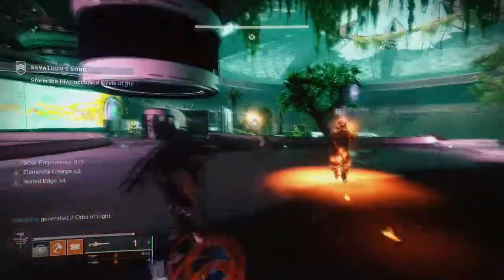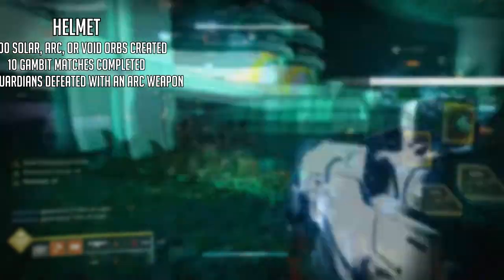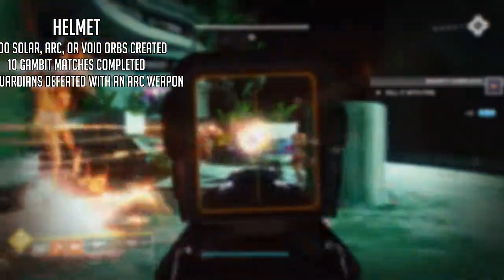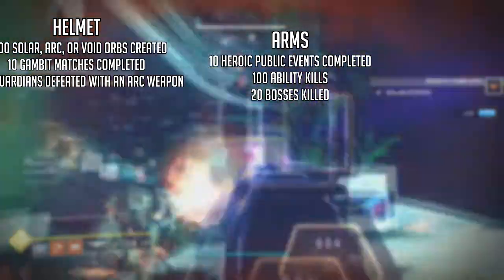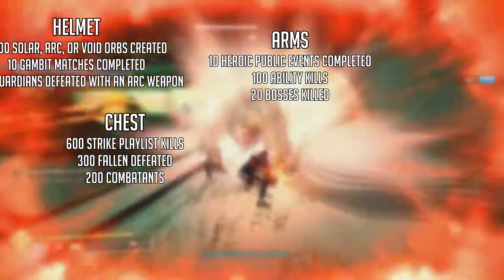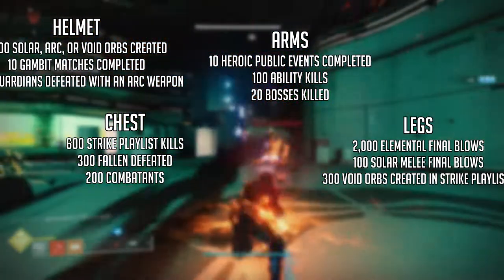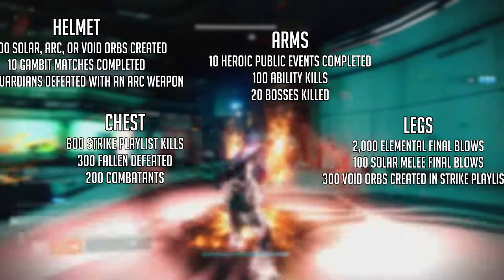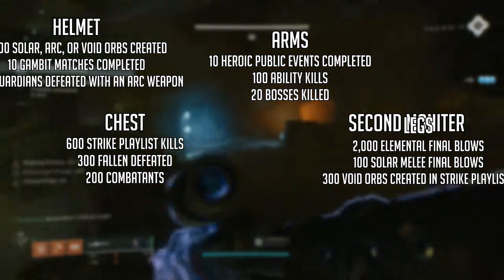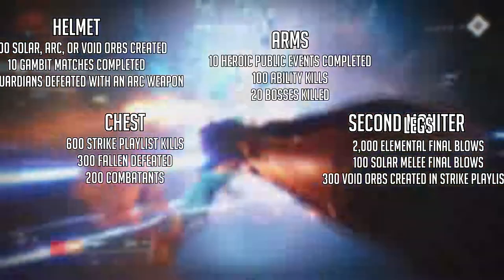The next set is the Majestic set. Helmet — 1,000 Solar, Arc, or Void orbs created, 10 Gambit matches completed, 1,000 guardians defeated with an Arc weapon. Arms — 10 heroic public events completed, 100 ability kills, 20 bosses killed. Chest — 600 Strike playlist kills, 300 Fallen defeated, 200 combatants. Legs — 2,000 elemental final blows, 100 solar melee final blows, 300 void orbs in Strike playlist. Class item — 200 elemental orbs in EAZ, 300 solar weapon final blows, five patrols on Io.